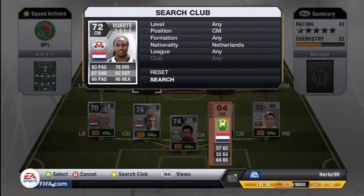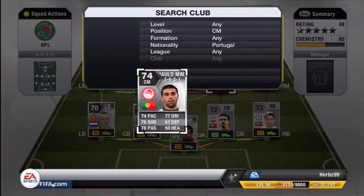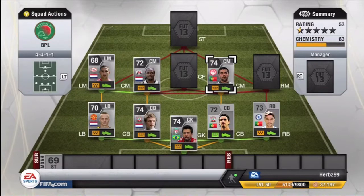Duarte is the centre mid, 4 star skills, Dutch, very good player. The other centre mid is Portuguese — it's Paulo something. This guy has 76 shooting. Very, very good team, I would recommend. He's one of the best players in the team.